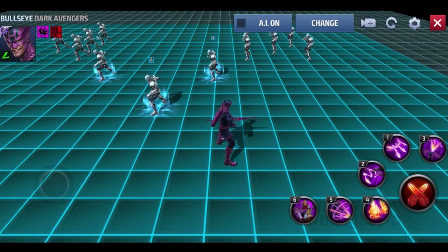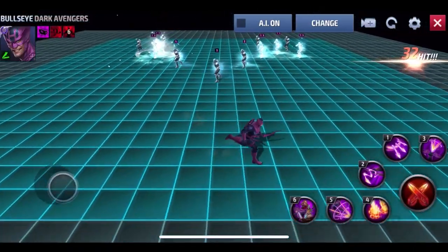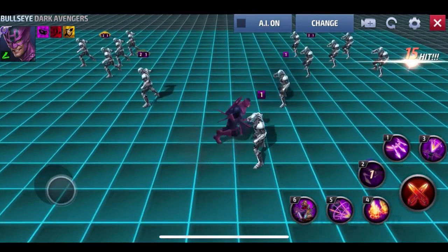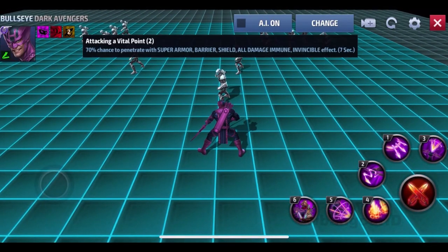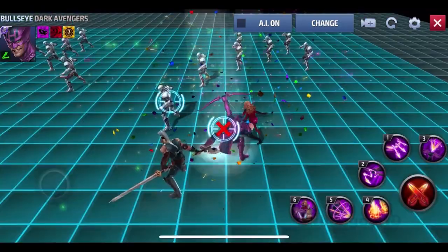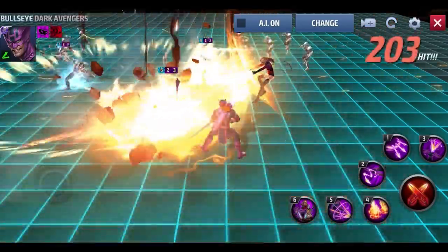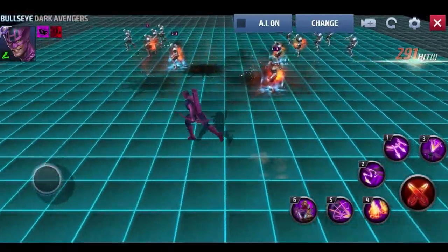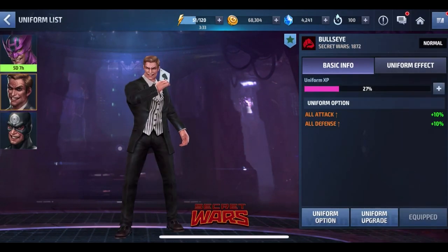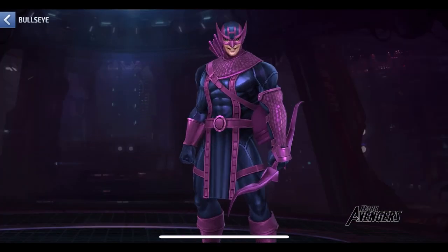The fifth skill keeps you in the air half the time. The fourth skill is pretty cool and increases my damage. The second skill causes the enemy to miss attacks. He also has the awakened skill. He has the transcendent icon — he's a speed type character. That's pretty much it for the character overview.